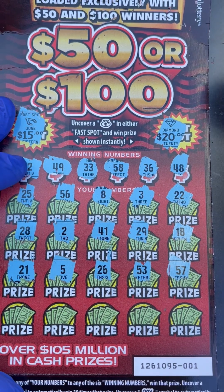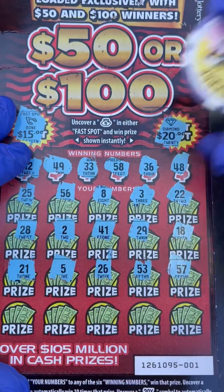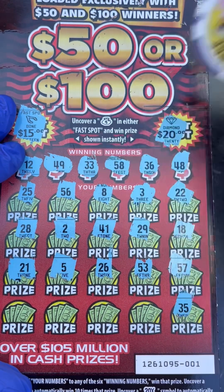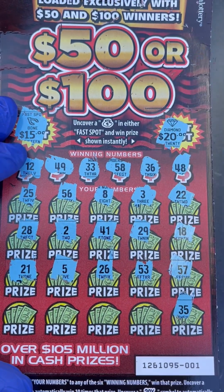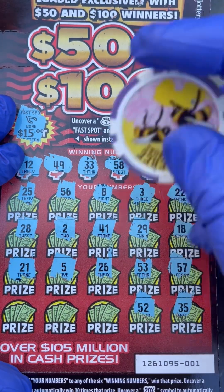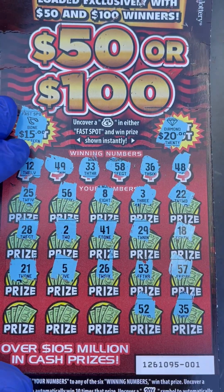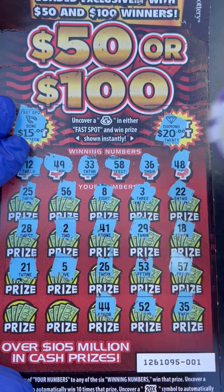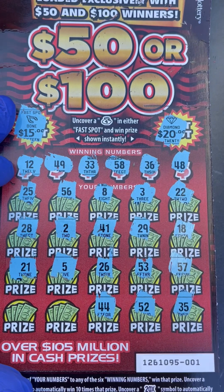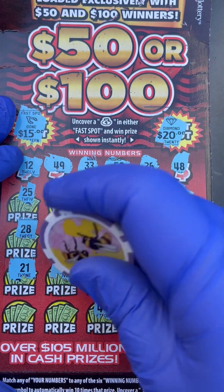21 — we have 12, reverse. Ha, that's not how it works. 35 — we need 33 or 36, one off. 4 more spots. 52 — we have 58, come on, short by 6. 44 — we have 48 and 49. Last 2 spots.